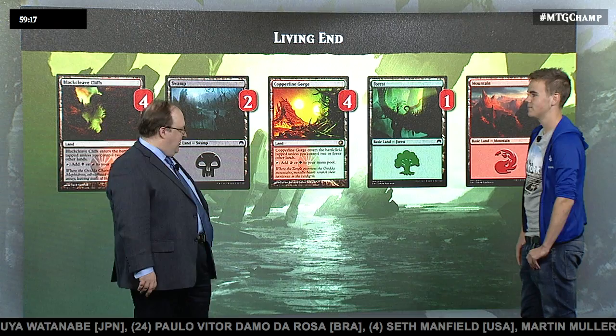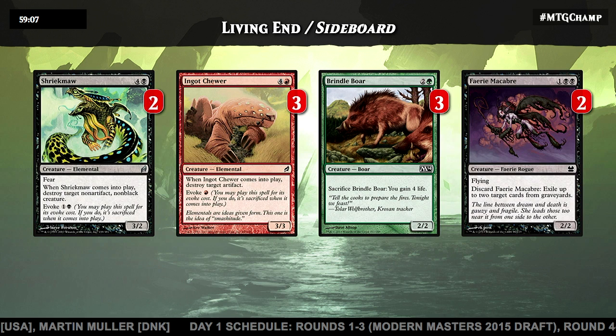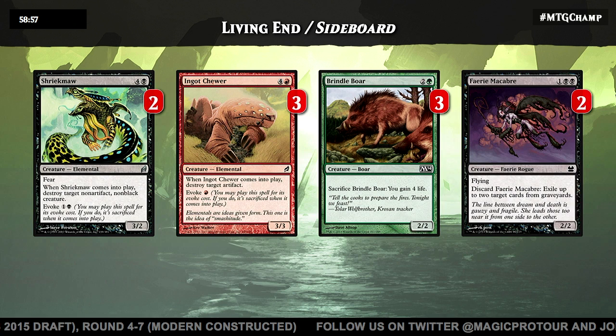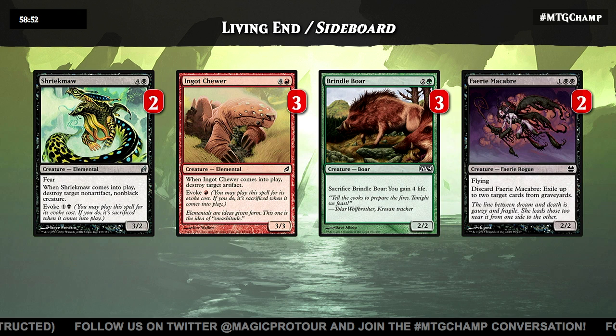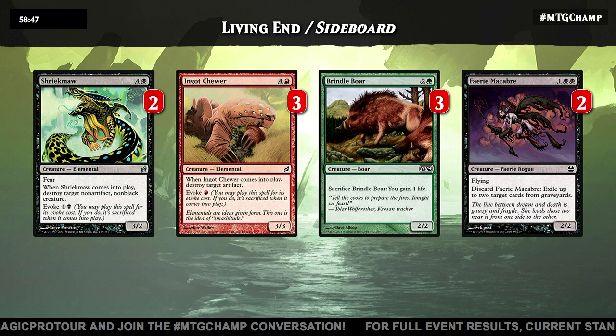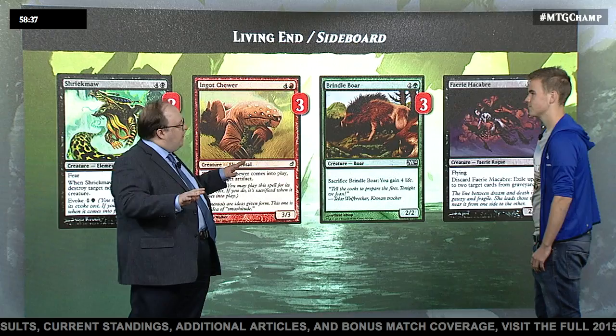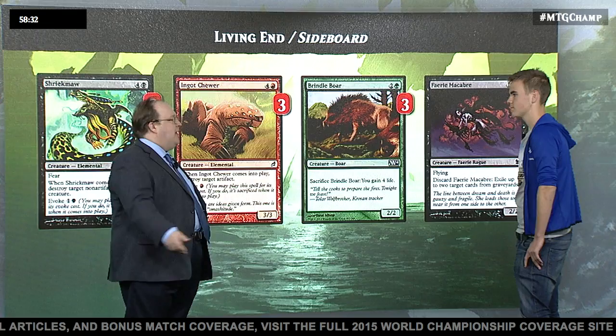Talking about the sideboard — not surprisingly given the creature theme, it starts with a bunch of creatures. Shriekmaw: you can play something less than three mana; it's like a two-mana terror, kill a guy, and it doesn't get hit by Living End — even better, when you kill something you get it back when you cast Living End, and you get back your Shriekmaw so you can kill something again. Evoke is kind of perfect for this deck: the big mana cost doesn't mess up the Cascade engine, but you get to do something cheap and effective. Ingot Chewer is the same idea. Brindle Boar has that Fulminator Mage mode — it comes down, does its thing with a sacrifice ability, and then comes back again. It's basically the only way to win against Burn.